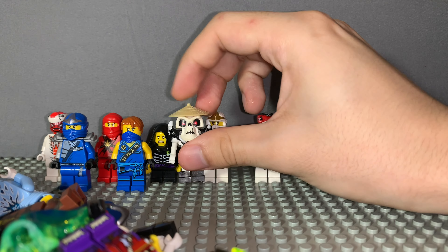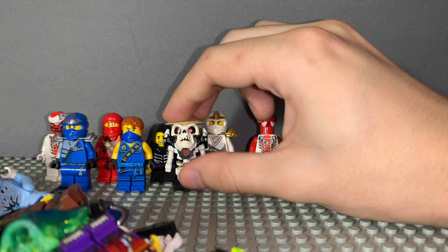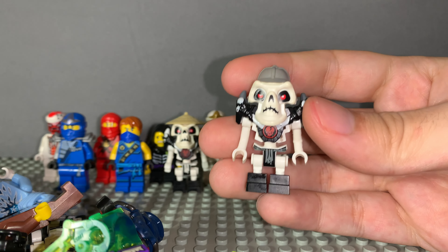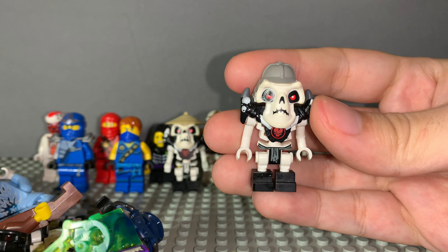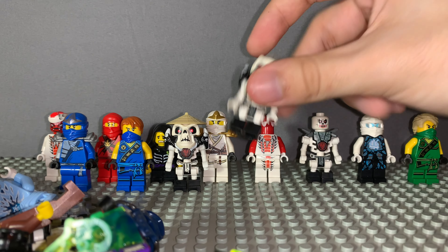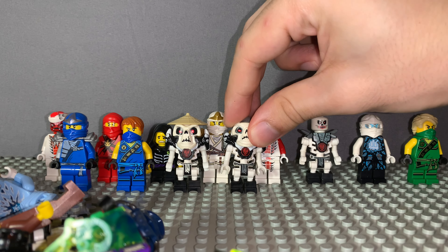I think this skeleton comes with this hat right here — Whiplash, not the one from Marvel. This guy wasn't even in the show but he came out in spinner sets. Here's the one most people know — this is Kruncha. It's not very accurate though; this version makes him look like an old man with a monocle. The Knuckles and Samukai ones are pretty accurate.